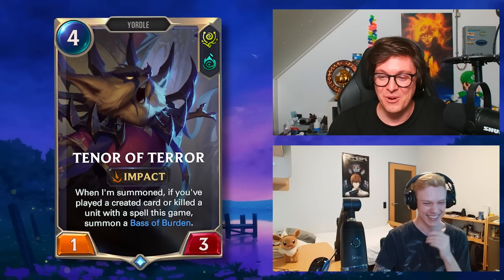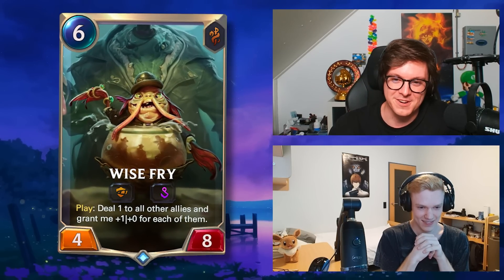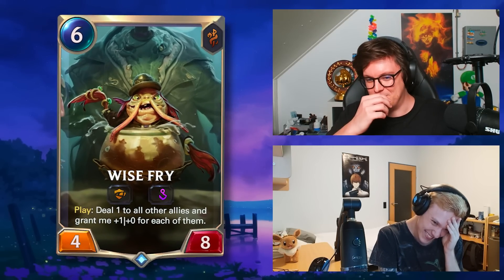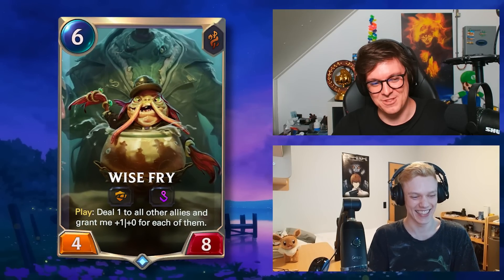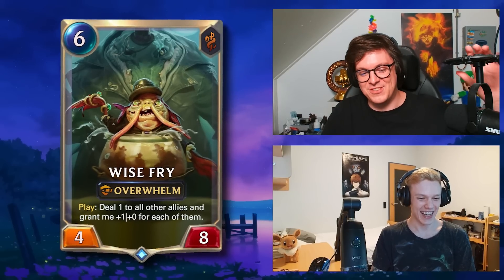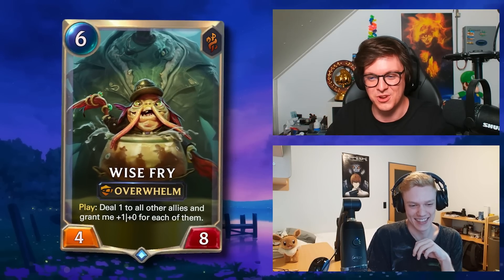Wise Fry — six mana four-eight, overall I'm invulnerable. I note this card got buffed and they removed the vulnerable part — is that something you took into account? That's for you to figure out. Play deal one to all other allies and grant me plus one plus zero for each of them. I think this was a three-eight and they buffed it so it doesn't have vulnerable anymore. I'm gonna say fake — no vulnerable. Yes, it has no vulnerable anymore; it used to be a three-eight but they buffed it with one attack and removed the vulnerable.